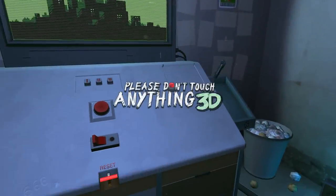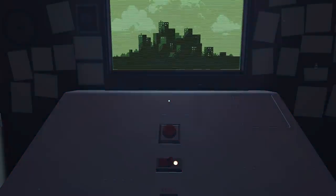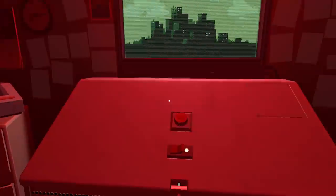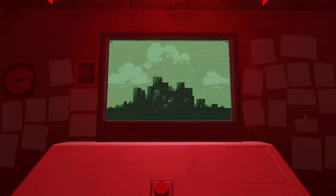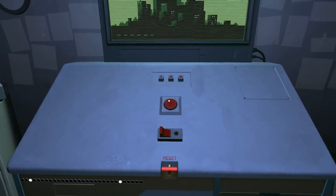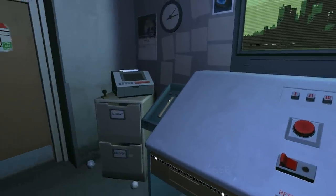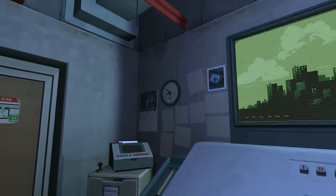Please Don't Touch Anything is a cryptic, brain-wracking, button-pushing simulation where you have been ordered to not touch anything. Yet curiosity always gets the better of us, and you can end up revealing all sorts of results depending on your button-mashing actions. In the 3D version, if you continuously hit the big red button, eventually a drawer to your left will open revealing a hammer. But if you pick up and smash the clock face and point all the clock hands to 6 to represent 666, then something terrifying happens.